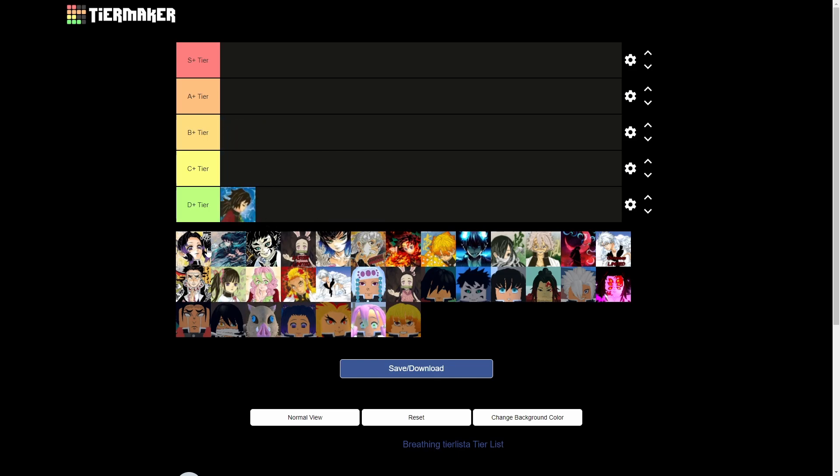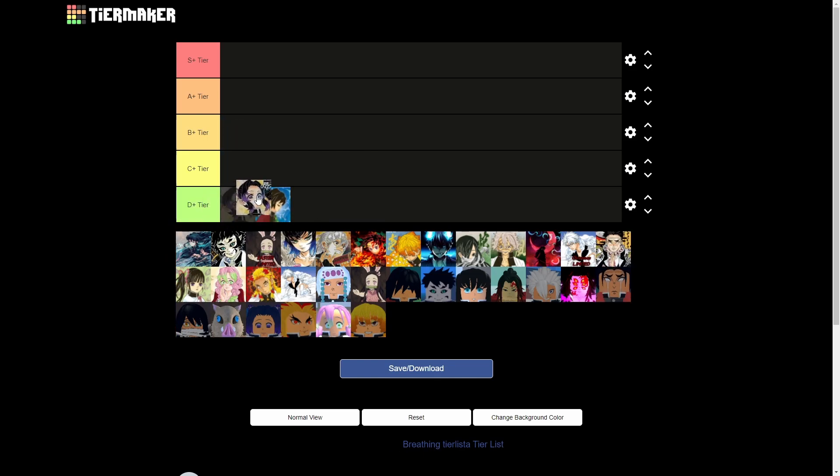Next we have insect breathing. I'm going to say C tier here because other than the healing move it's not really too good — the damage is lower compared to other stuff. The nichirin doesn't really give it the best buck because it lowers your M1, so yeah, it's not really too good.